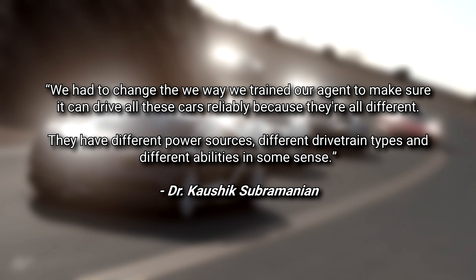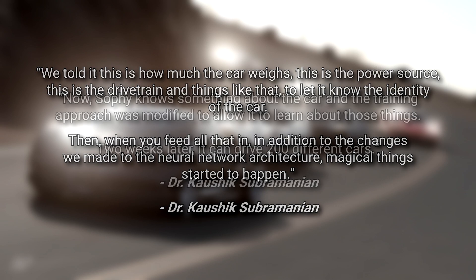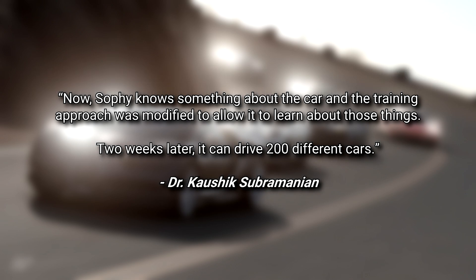To solve this, the Sony AI team decided to provide the AI model with more data it could integrate into its learning. Subramanian explained: "We had to change the way we trained our agent to make sure it can drive all these cars reliably, because they're all different. They have different power sources, different drivetrain types, and different abilities in some sense. We told it, this is how much the car weighs, this is the power source, this is the drivetrain, to let it know the identity of the car. Then, when you feed all that in, in addition to the changes we made to the neural network architecture, magical things started to happen. Now Sophy knows something about the car, and the training approach was modified to allow it to learn about those things. Two weeks later, it can drive 200 different cars."